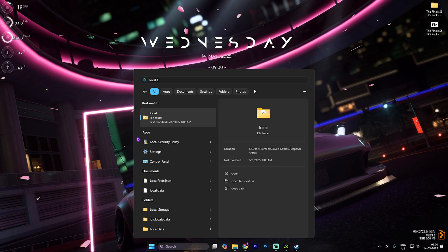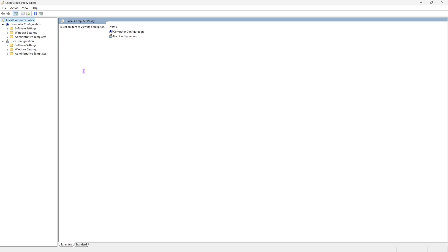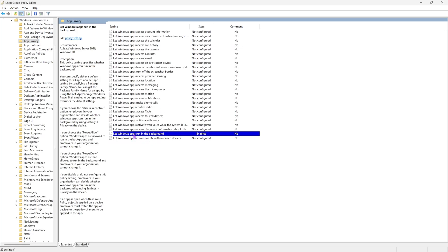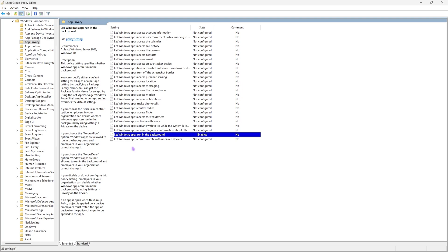The next step is disabling unwanted background applications. Search for Local Group Policy Editor and open it — this option is only available for Windows Pro users. Double-click on Computer Configuration, head to Administrative Templates > Windows Components > App Privacy, find 'Let Windows apps run in the background,' enable the policy, and set the policy option to Force Deny. In Windows 10 you can simply disable background apps from Settings, but in Windows 11 this is how you do it.